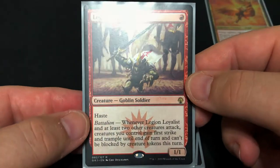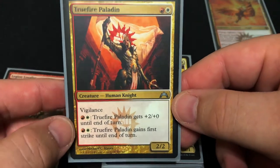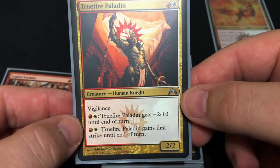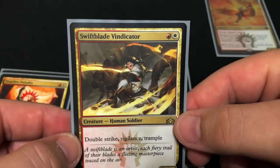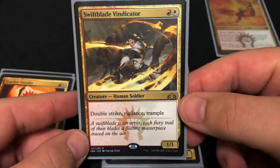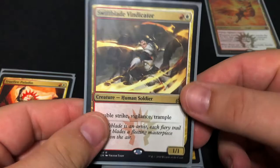Next we're gonna look at all the regular creatures. Starting with our one-drops: we have Legion Loyalist with haste and battalion, a classic Boros mechanic. We have Truefire Paladin with vigilance and a mana ability that gives plus two plus zero until end of turn, which can definitely help out, plus first strike meaning you'll do your damage first. Next we have Swift Blade Vindicator, a one-one for two — doesn't seem great but it comes with double strike, vigilance, and trample. There's a lot of mentor in this deck and pump spells, so you can get your mentor going and do some real damage with it.